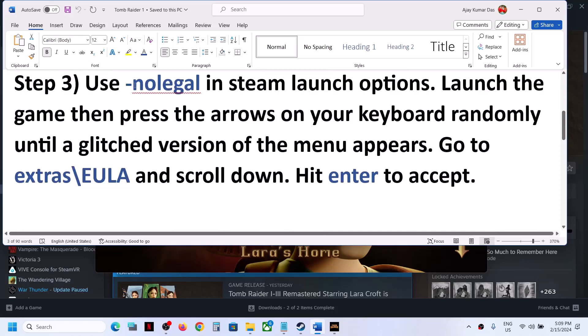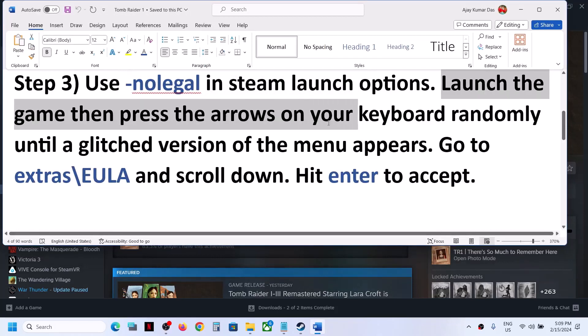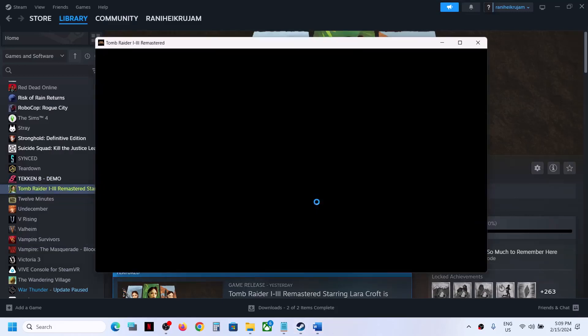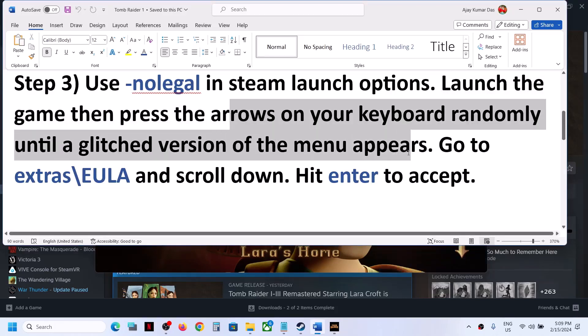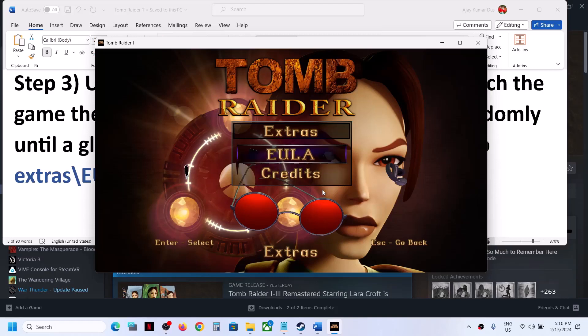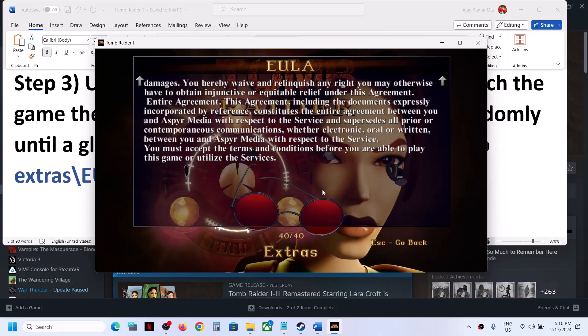The next step is to use -nolegal in the Steam launch option. Make a right click, go to properties, type in -nolegal. Now launch the game and press the arrow keys on the keyboard randomly until the menu appears. Once you're in the menu screen, go to Extras, then EULA, and scroll down. You can use the right or left arrow key to go to Extras, select EULA, hit Enter, scroll down to the end, and hit Enter to accept.